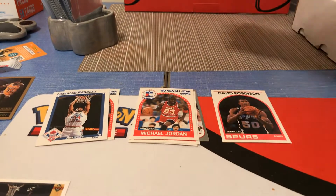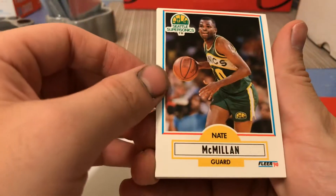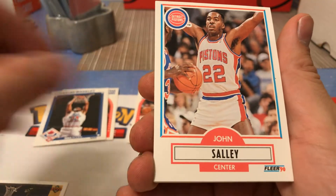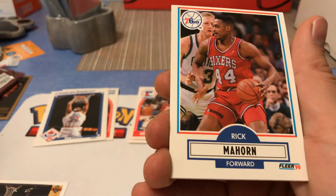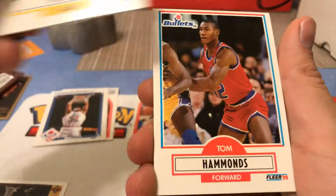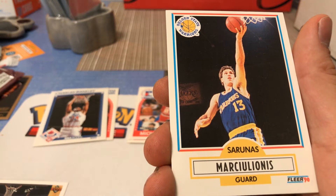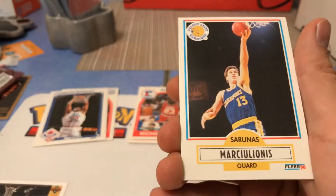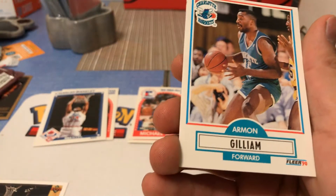Now let's get into our last old pack — hoping to get a Michael Jordan out of this one because that Jordan from Fleer looks nice. The Fleer 1990. Some of these cards are nice looking. Kenny Walker, Jim Paxton — wonder if he's related to John Paxson. Come on, only a couple cards left. Danny Manning — he was the number one pick I think. Yeah, he was the number one pick. And that's it — wow, no Michael Jordan. How sad.